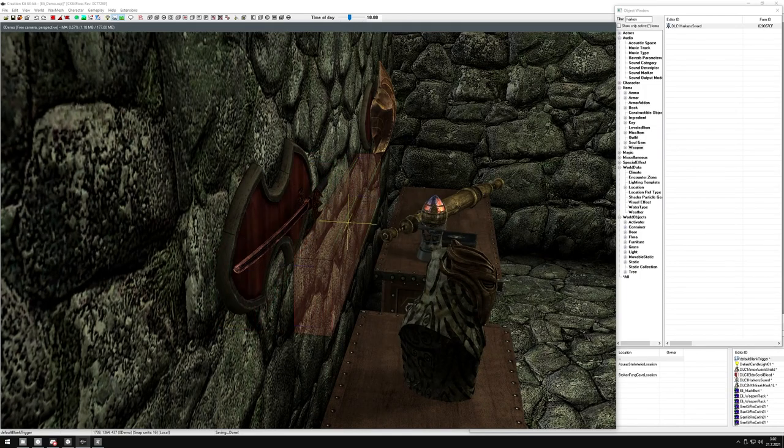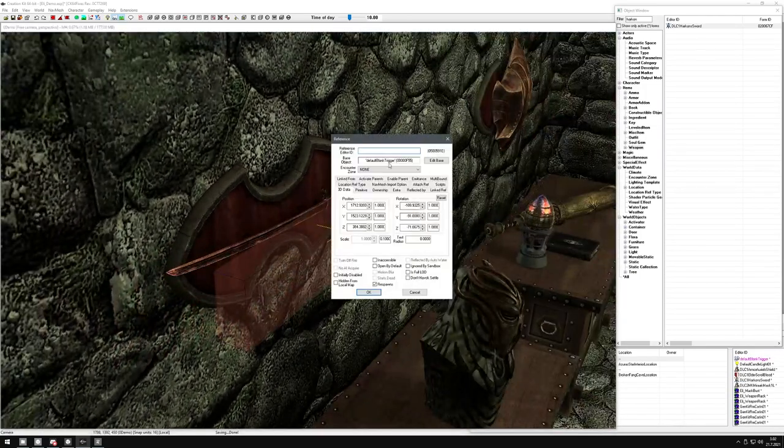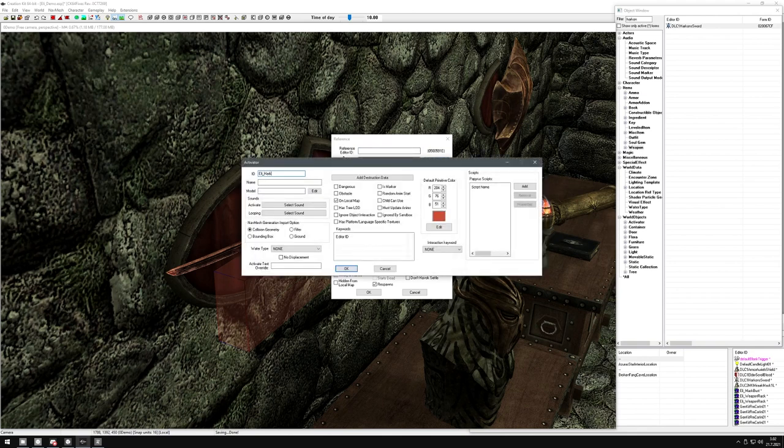Pull it out a bit - right now it's a default blank trigger that doesn't do anything. We've set it up in the reference level, but we need to edit the base. You can give it a descriptive name like 'Harkon's Sword Trigger' or activator, whichever works for you. Under 'take or place' you can change this to anything, whichever is most descriptive - something like 'Use Harkon's Sword Display'. These are the three things you fill in.